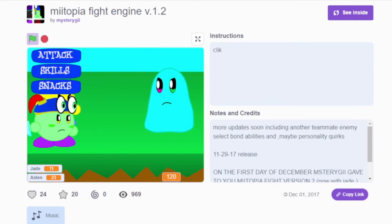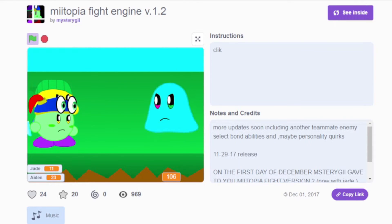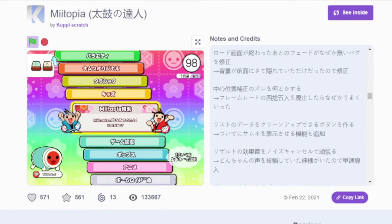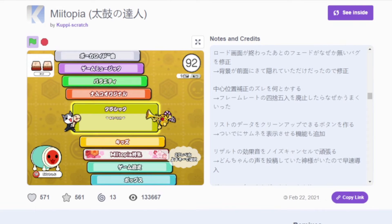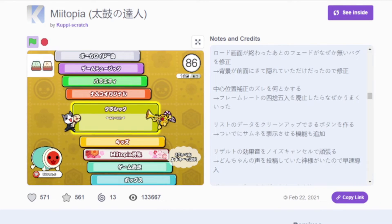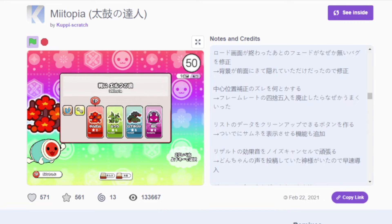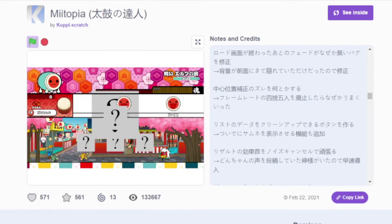I don't care how well it performs — you have to remember that this is a site for learning, first-time projects, and... I forgot adults with too much free time exist. This is hands down the best thing here: a recreation of Taiko no Tatsujin, but only with Miitopia music. Not all the sprites are there, but who cares? This works so well, with a good selection of themes from the game and difficulties. Since it's in Japanese, I have no idea if this is a remix of some template project or not, but I don't care — they still did great work on this.